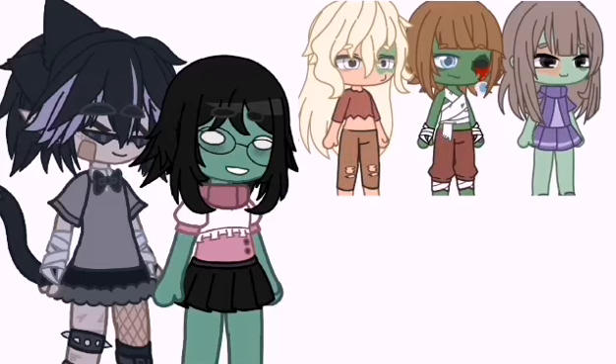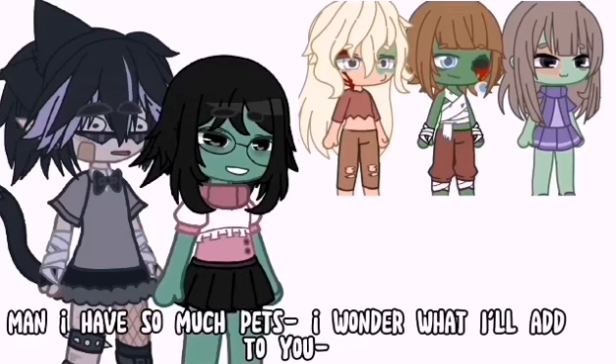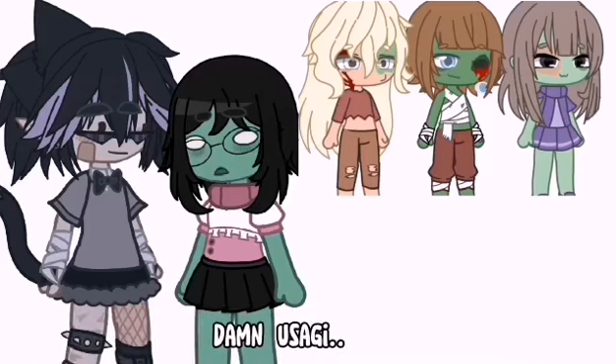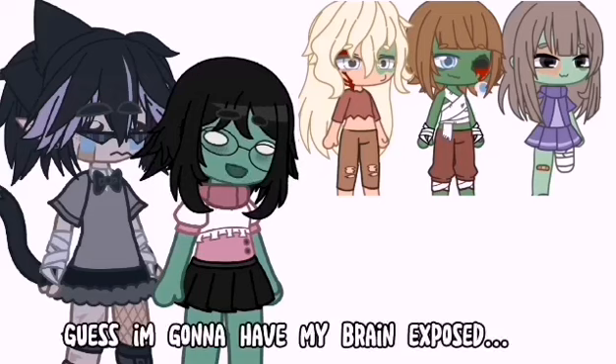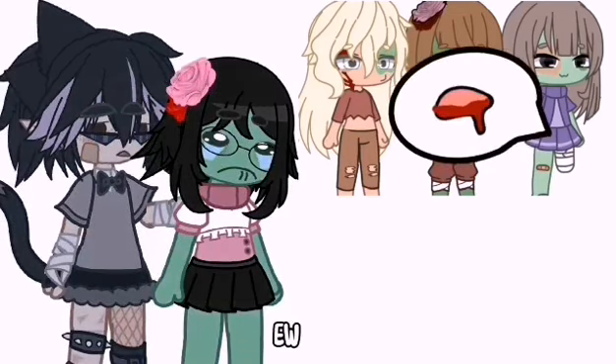Now for the accessories. If you have one pet, give the zombie a bloody face. If you have two to three pets, give the zombie a missing arm or a missing limb. If you have four plus pets, make the zombie's brain out. And if you have no pets, give it a bloody mouth.